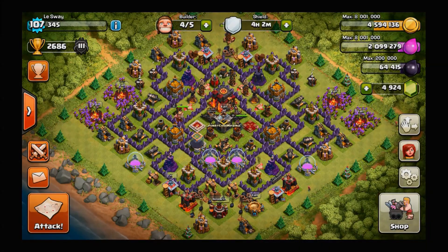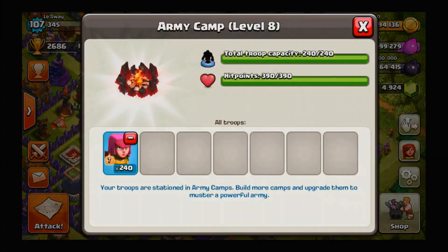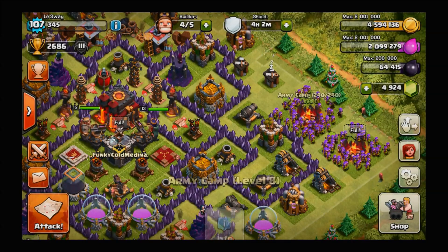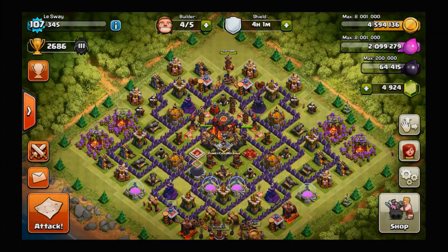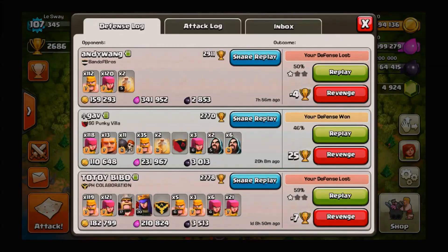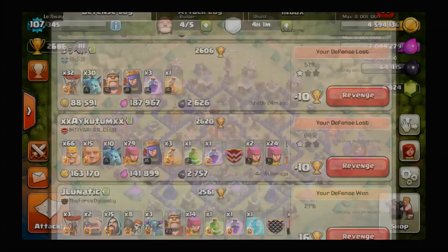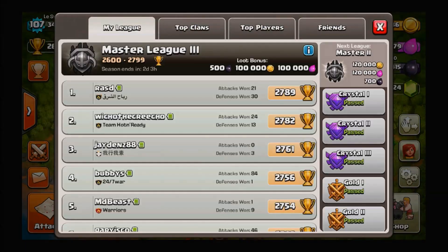What's up YouTube! So if you watched last episode, you know things didn't go so hot for us. In this episode we're going to change our army a little bit — I'm going to go 240 archers and hopefully we can get the 50% pretty easy and start climbing. Thankfully though, we have still climbed in trophies and are almost at 2700. At 2800 we will get into Master 2, which will be a lot of fun.